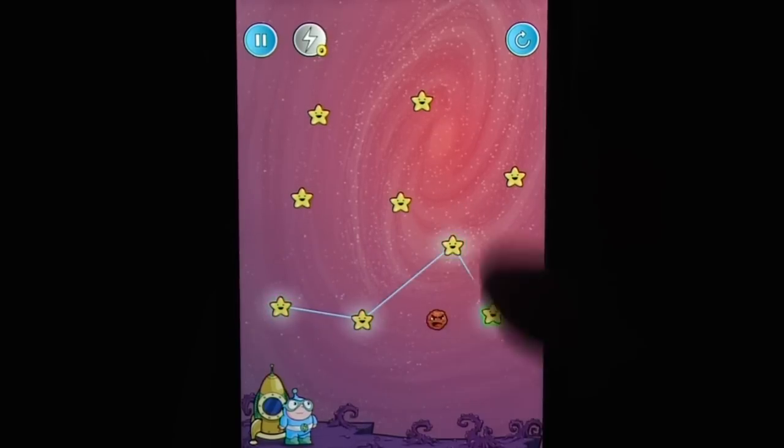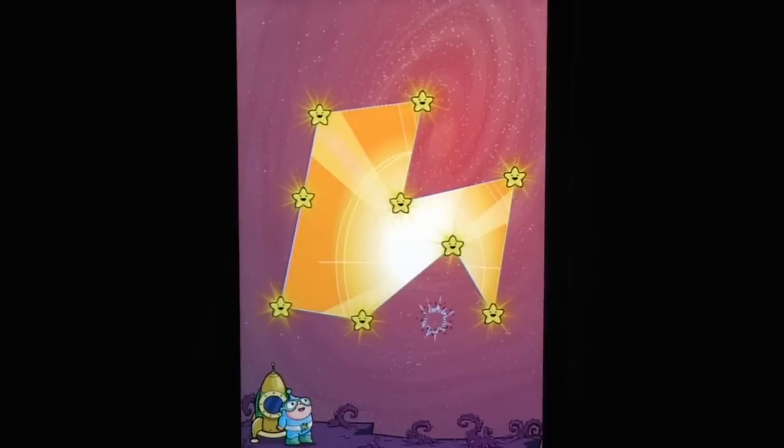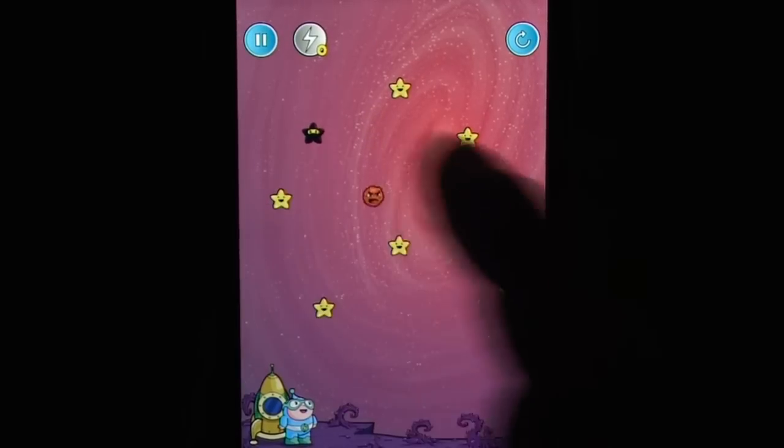A line is created by tapping a star and then tapping another star. Tapping the new star will remove the line, or for a quick rewind, tap the start of the chain. To create the portal without asteroid interference, you need to connect the stars with the asteroids on the outside.